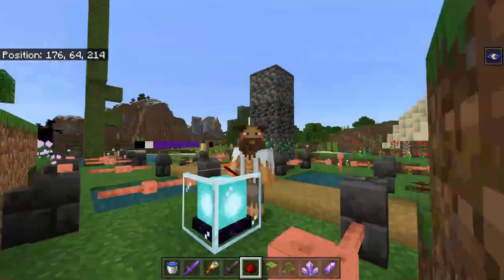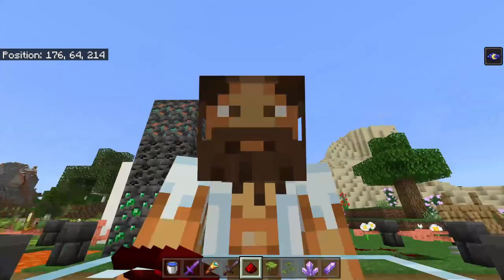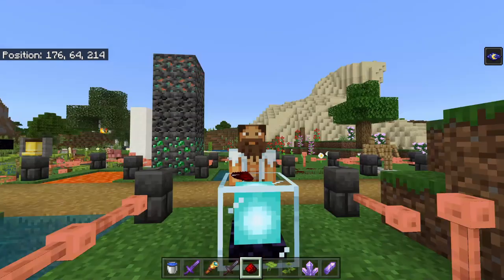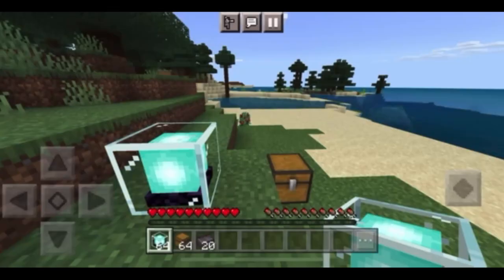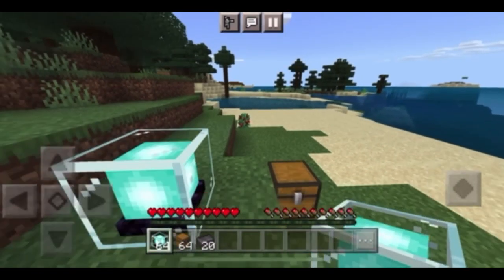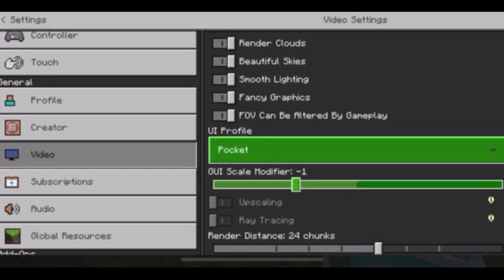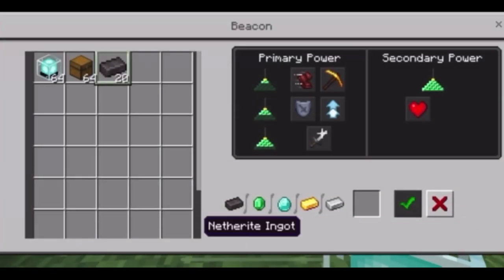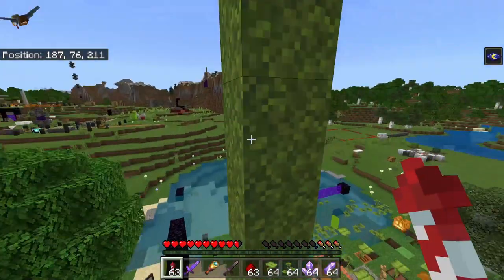Back to updated information on duplication glitches: the beacon glitch is still working in this update. Use it wisely and carefully — I'll throw a link to how to do it in the description. You need to be on a touchscreen device with the items you want to duplicate in your hotbar. Non-stackable items unfortunately do not duplicate, so it's just stackable items — put them in your hotbar and you're away.